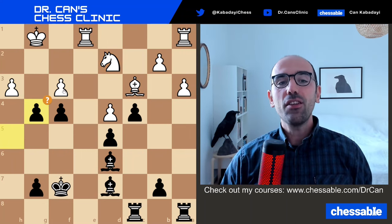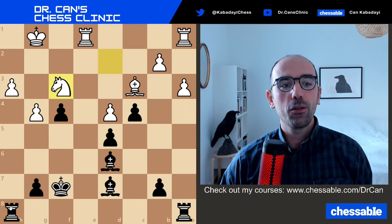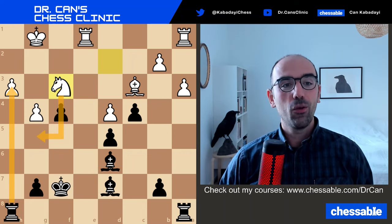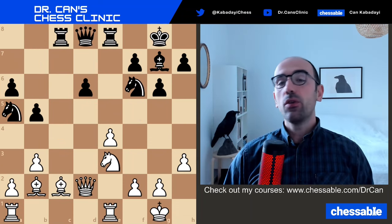h×g4 is a beautiful mistake that only helps White. If you play Rook h8, White can say 'I'll go here anyway because if you take my pawn, comes Ng5 fork and White improves the position.' He plays Kg2 and White has no major problems.